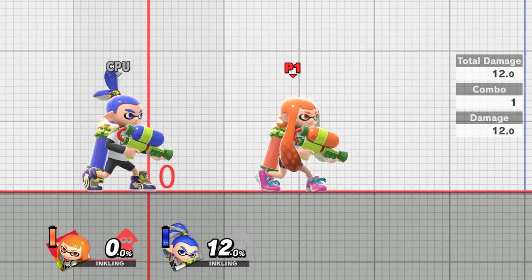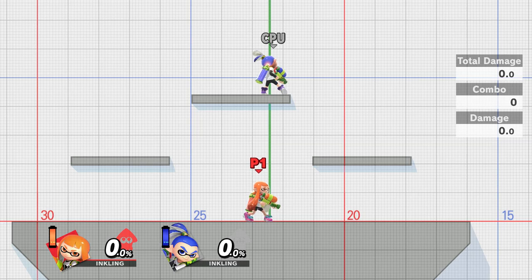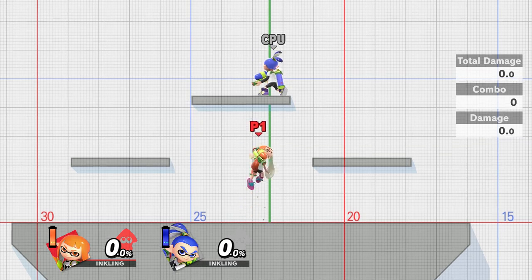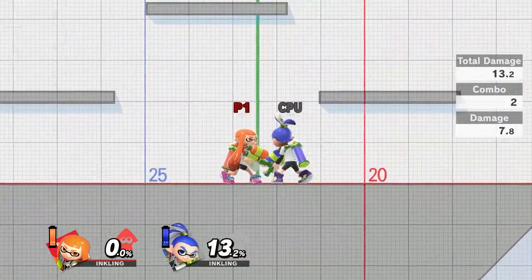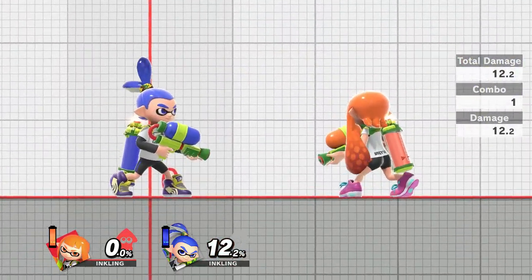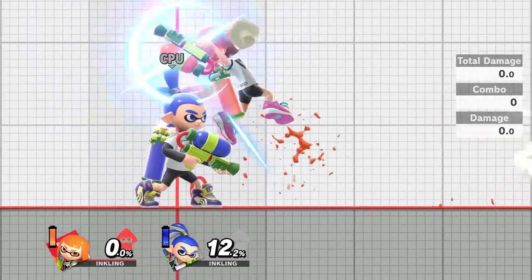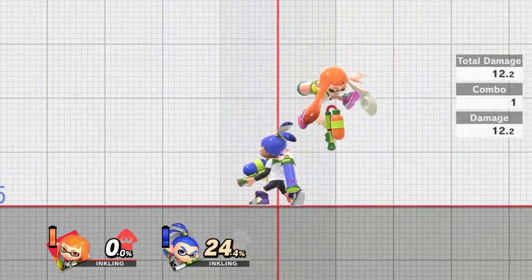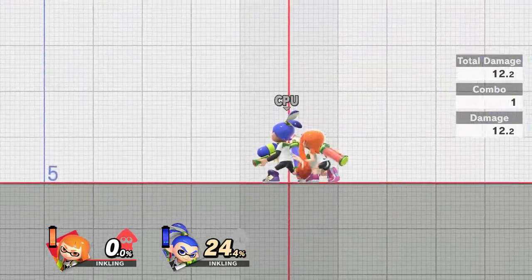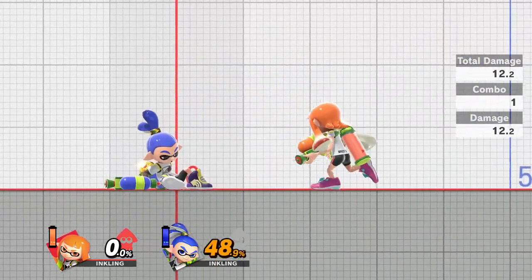Back aerial will be hitting around 12%. Because this stage is absolutely fantastic, I'm able to showcase the upwards aerial by simply placing my opponent above me on the platform — it does up to 13.2 damage. The downwards aerial is able to do 12.2%, and as you start to build up the opponent's percentage it's going to have the potential to spike as well. It is a tad difficult to land the spike because the Inkling's weapon is actually quite small.